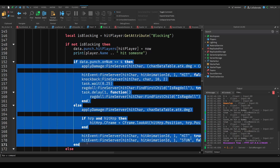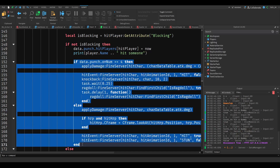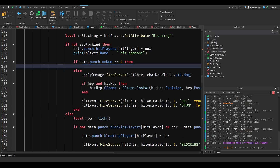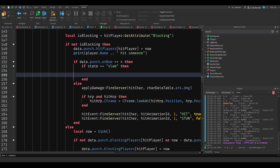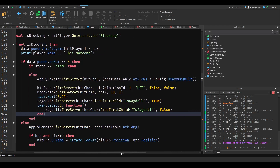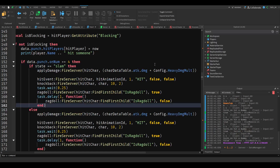There's one here. You want to get states. So let's do: if state is equal to slam, then — and else we paste our original code. And if our state is slam, we can also paste the current code. Then we also want to add block break.